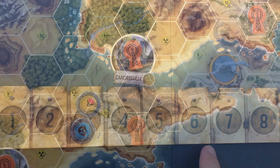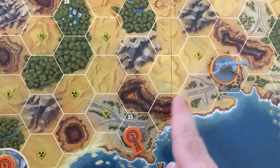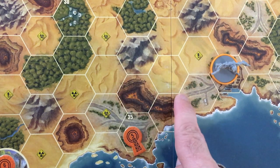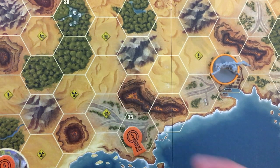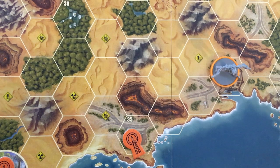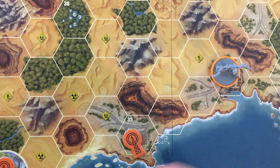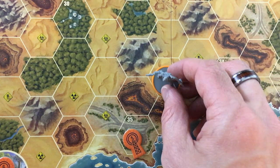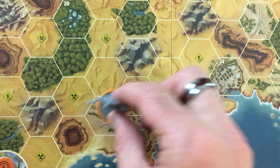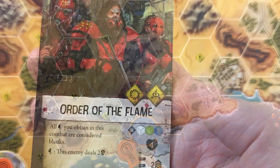We're going down to three time. The next place is actually really close — oh wait, I have to go around the craters, so that would be zero, one, two, three, four — just four, I can do that easily. Let's keep rushing things. I'll get a corrupted wound here, so zero, one, two, three, four, zero, zero. Another tough guy! All spades I obtain in this combat are considered blanks — Order of the Flame. They have three dice, attack in range, four life, deal two damage on a spade, but I get two experience and level up if I kill them.